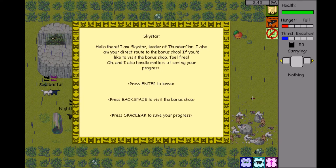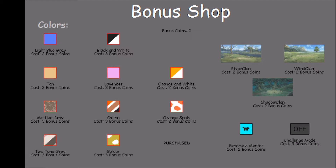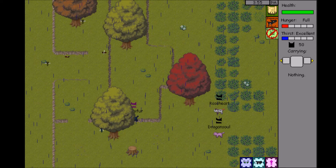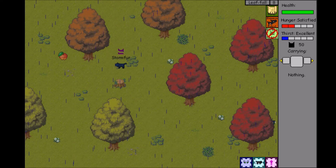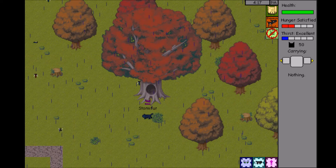Let's talk to Skystar real fast. We can visit the bonus shop and then unlock this blue tabby, leave again, and go this way. I want to see if we can change her fur to that, at least temporarily. I feel like she might try and smear some berry juice in her fur to dye it a little bit.